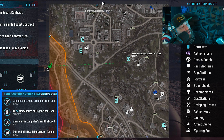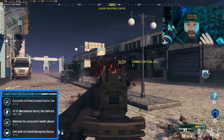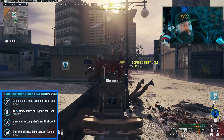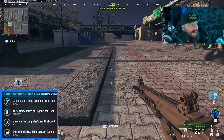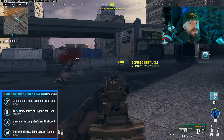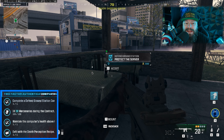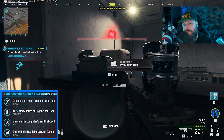This mission revolves around one thing and one thing only: the Defend Ground Station contract, which is one of the contracts available to you when you deploy onto the map. In the first step, you have to complete one of these contracts. In the second step, you have to kill 20 mercenaries while doing this contract. In the third step, you have to maintain the computer's health above 60%. In the fourth step, once you've done all of these things, you will find the Death Perception recipe in the reward orb, which you will then need to successfully extract.